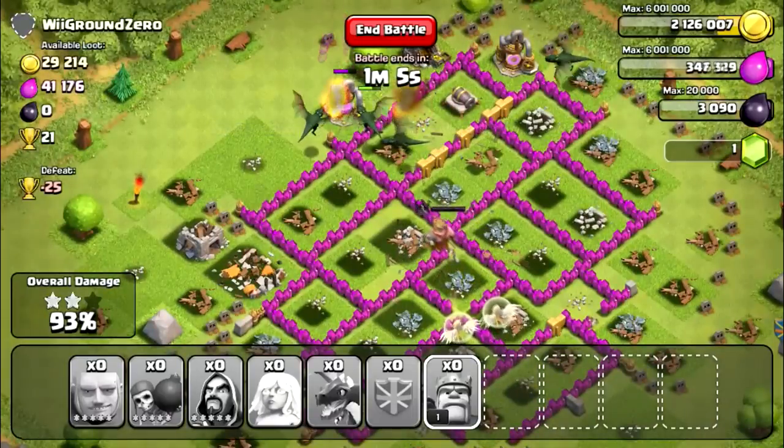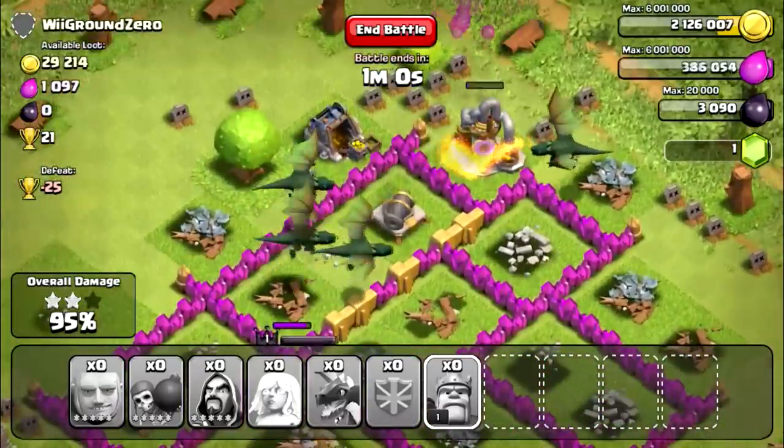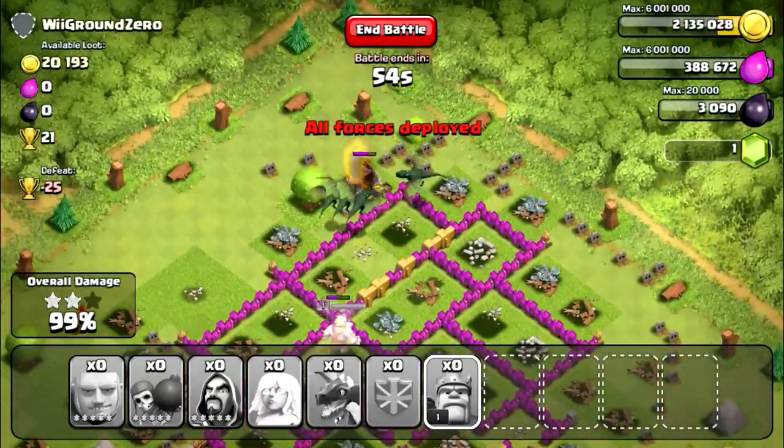Of course we are! We got these dragons — and these are only level one dragons. Imagine if they were all level three, that would be amazing. That would cause a lot of destruction and go a lot faster too. This last gold storage is at 99% — are we going to do it?